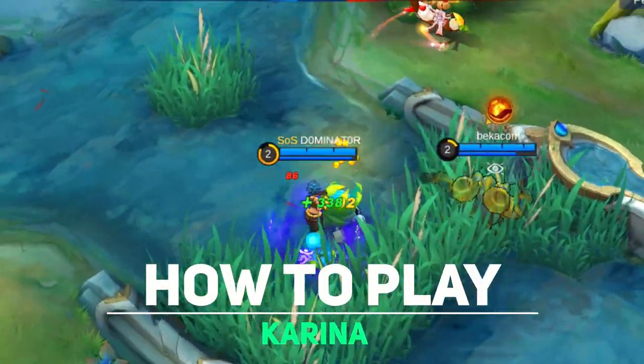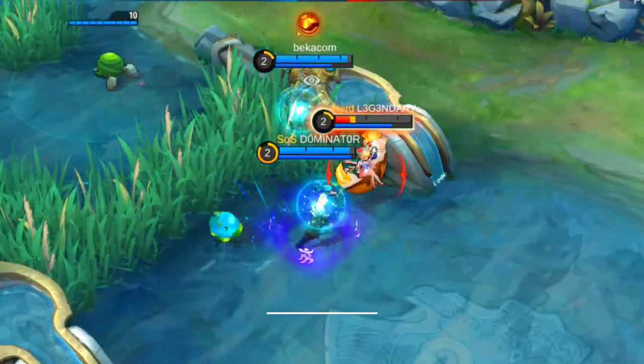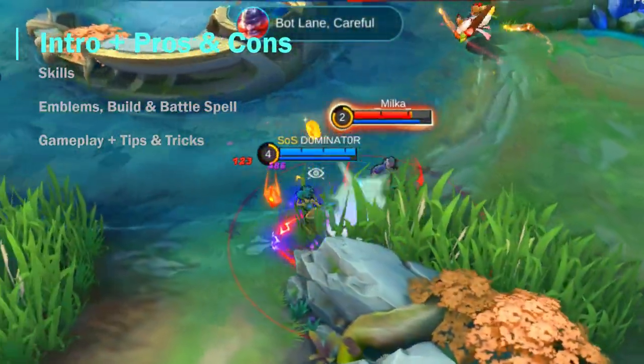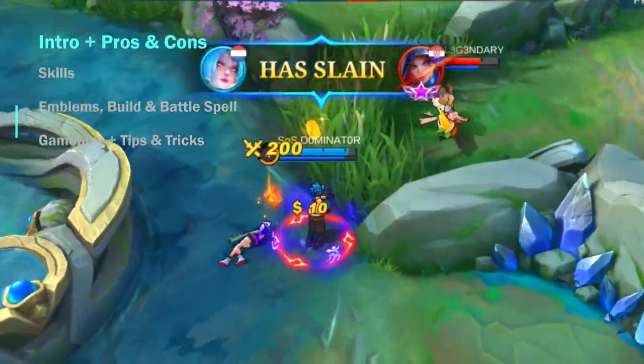Hello and welcome to this guide about how to use Karina in Mobile Legends. Karina is a mage-based assassin that's able to deal high damage to a single target, while the cooldown of her skills will be reduced when making a kill or activating her passive effect.